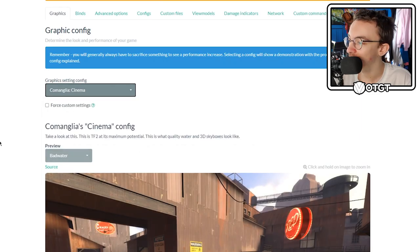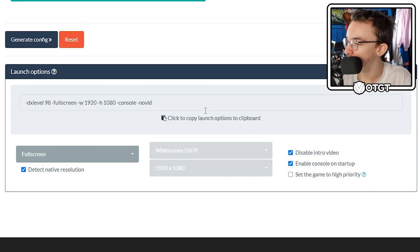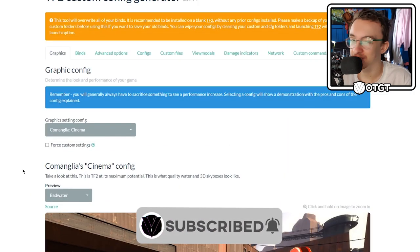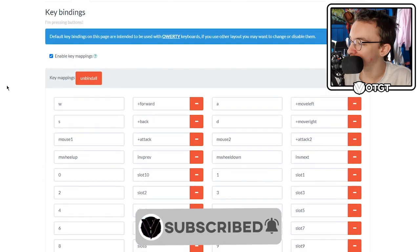So we're going to be using Comanglia Cinema. And these are some launch options. I usually keep these the same, but I like to have the intro video on and I turn off the console, because if I need it I'll open it — it's one key, it's not that hard. And then binds.